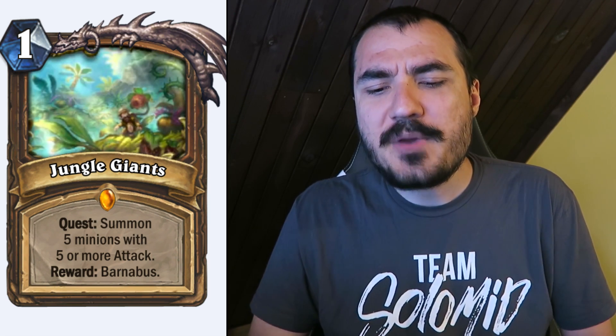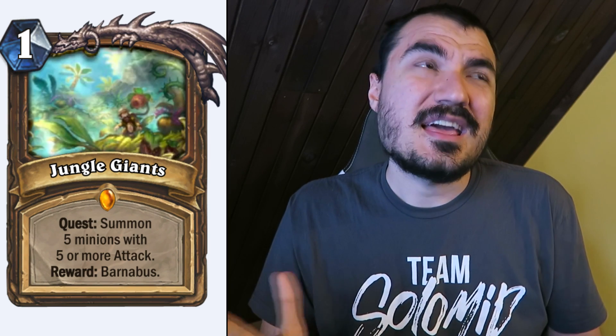Next, the Druid Quest: Jungle Giants. Summon five minions with five or more attack. It's only five minions and it's 'summon,' not 'play,' which is significant because Battlecry buffs trigger before the minion comes into play. So if you play a 2/2 with Adapt and get the +3 attack adapt, it comes into play as a 5/2 — I believe that would count toward this quest, making it very, very easy to complete. And you'll see some of the new Druid cards really enforce just how easy it is.